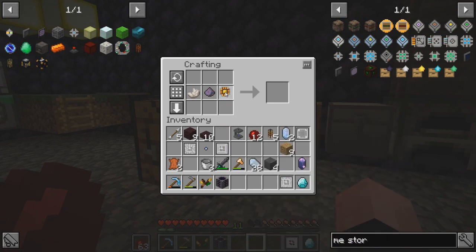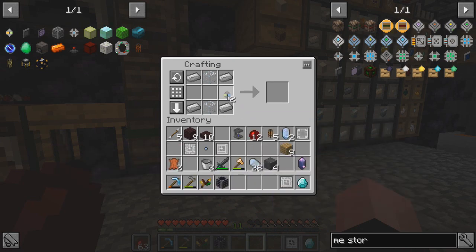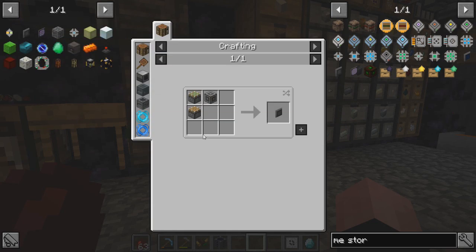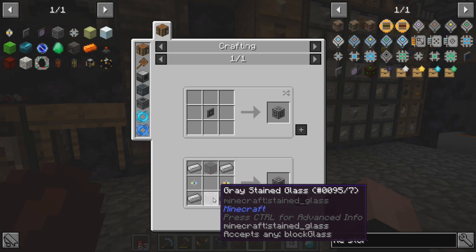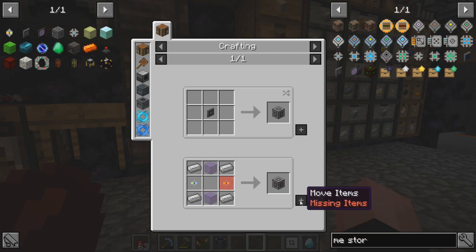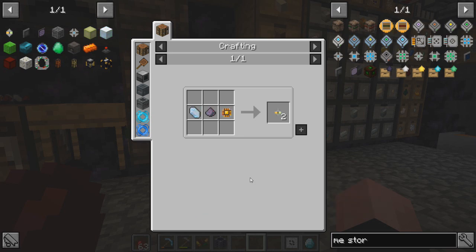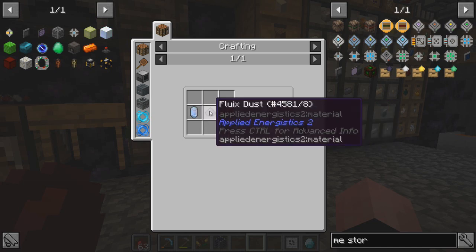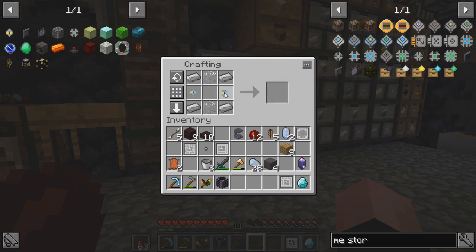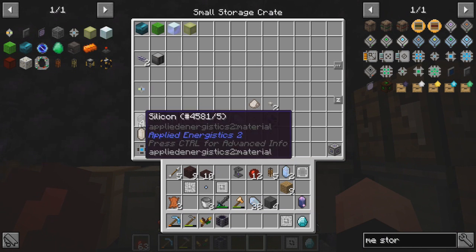And then is it that and that? Uh-oh. What did we do wrong? ME storage bus. Does it have to be stained glass? Wait. Oh my gosh, there's two different things there. So a Certus quartz, fluix dust, and oh my gosh. Okay, that's crazy - I could swear that both of those things look the same, didn't they? All right, so let's get another piece of silicon.